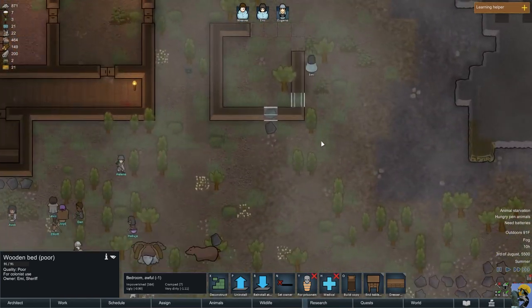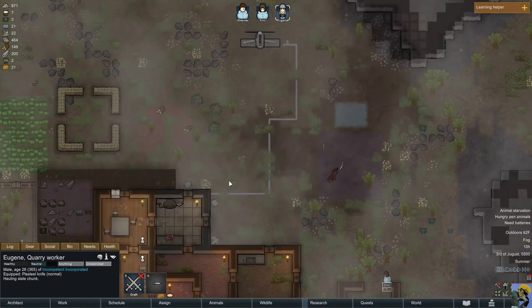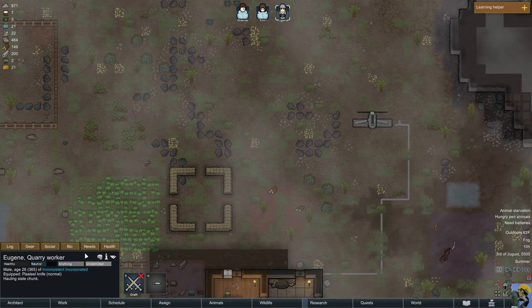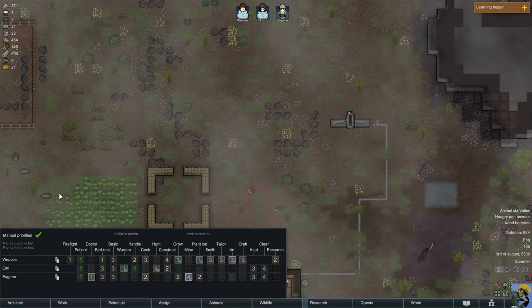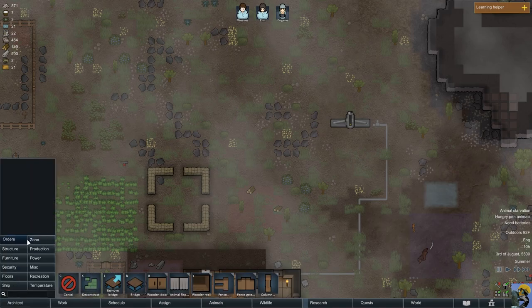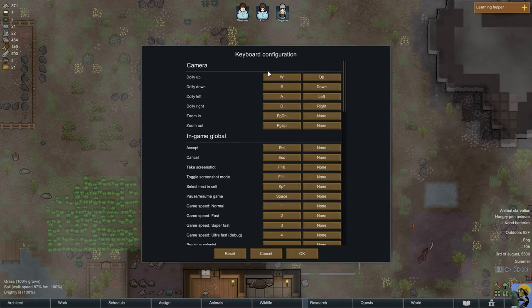Now she's working on this room and doing a good job. Eugene, what are you up to? You're hauling slate chunks — hauling chunks is good. I wonder what the key command is for just like orders. Let me look at the keyboard configuration.